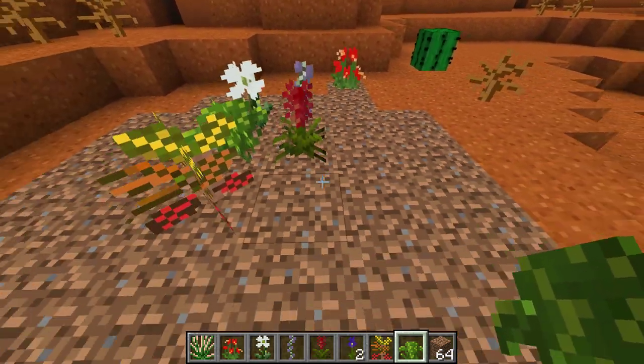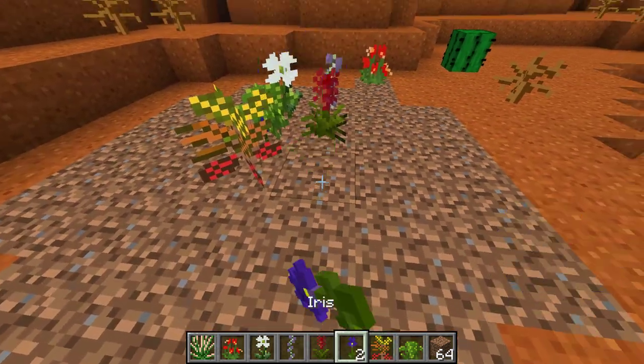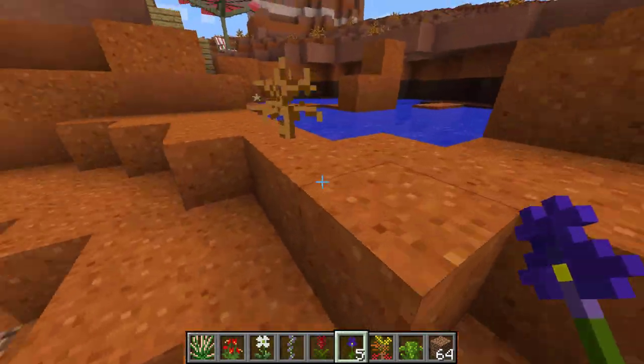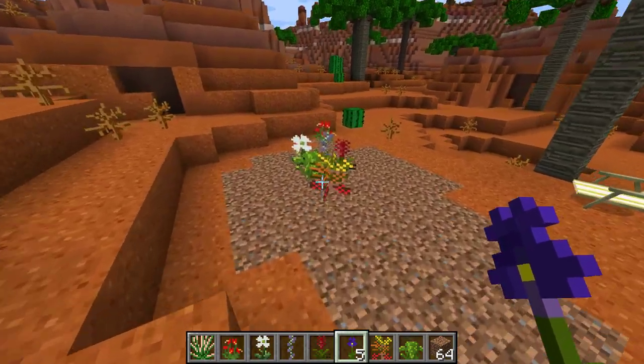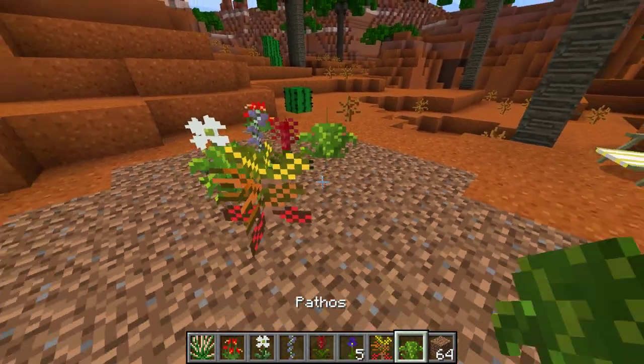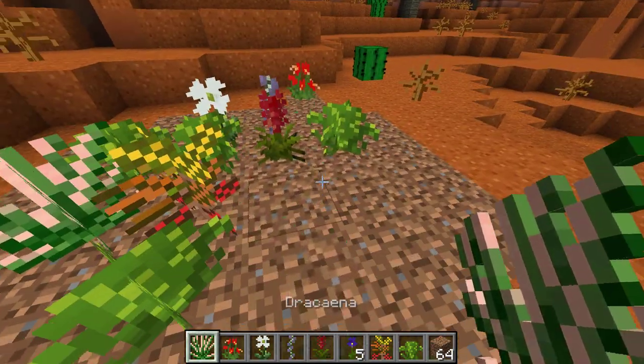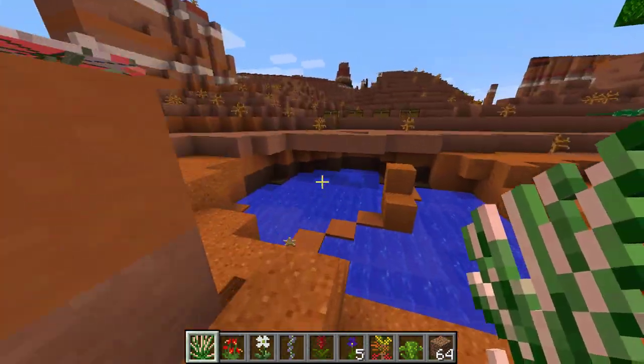What happened to the iris? It kind of wanted to fall down. I'm going to go ahead and leave these plants there - it's a good little spot for them to start growing. Maybe I can place a few more just randomly to fill up this area to its highest potential. There we go, that looks nice!